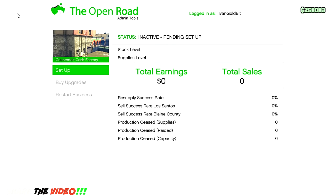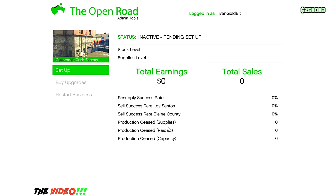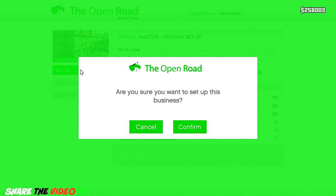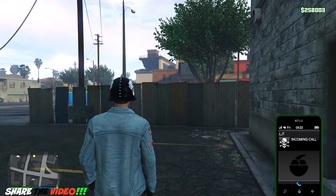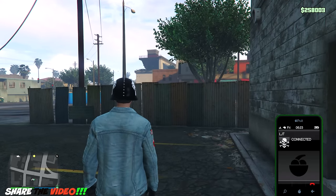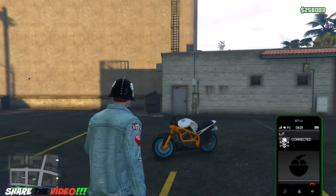Different page than we just saw — set up. You have zero. Buy upgrades — you need to set up this business before you can purchase any upgrades. Let's set something up then. Are you sure you want to set up the business? Of course — or else what am I doing here? Black screen — we're gonna get a cutscene hopefully.